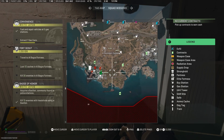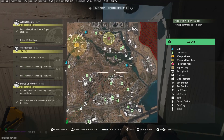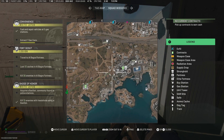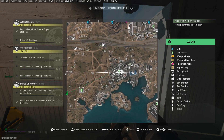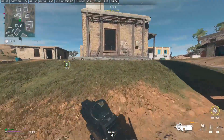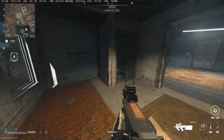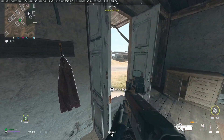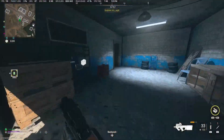Instead of going to one of the regular extraction points — which you could use, but everybody has access to those — look for a rescue hostage mission. There are a few on the map. What you get when you do that is your own personal helicopter to get you out. That is a really good strategy for solo players because then you don't have the risk of getting absolutely destroyed at one of the other extraction points.